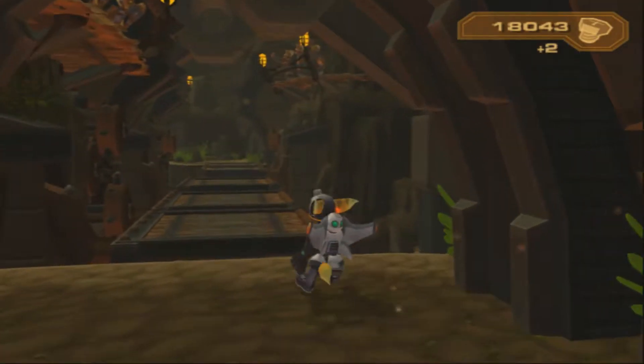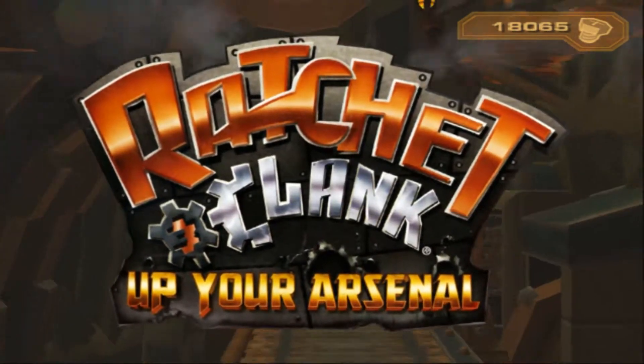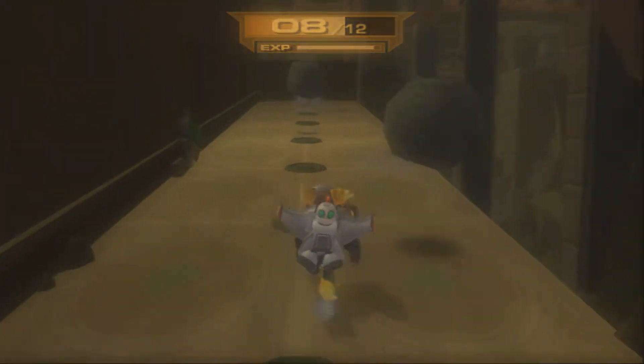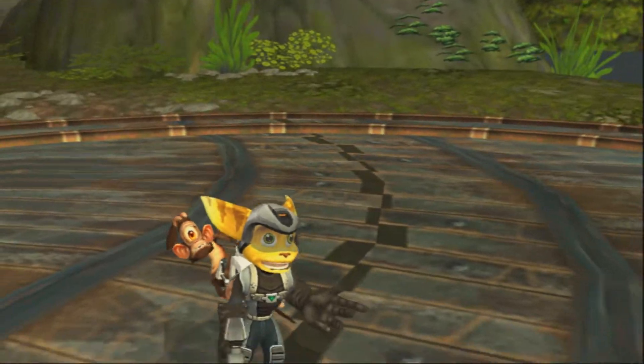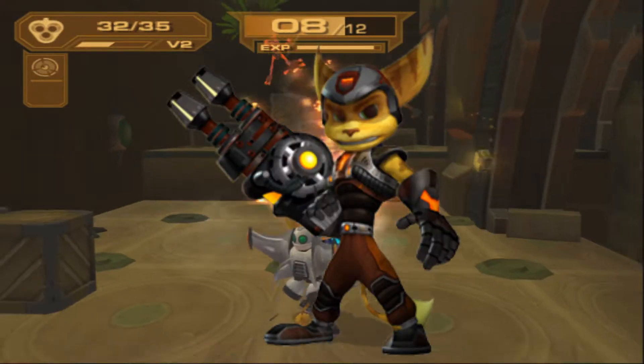Hello everyone, and welcome to a basic rundown about physics in the third installment of the original Ratchet and Clank trilogy. Ratchet and Clank is a third-person platform shooter with a linear story where the goal of the game is to progress through the plot by exploring different planets and defeating the bad guys while taking control of Ratchet, the protagonist.